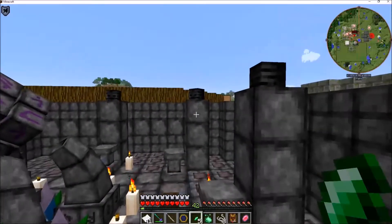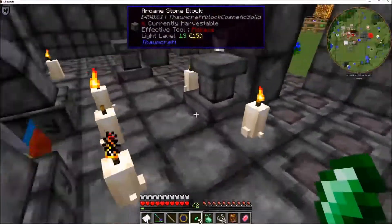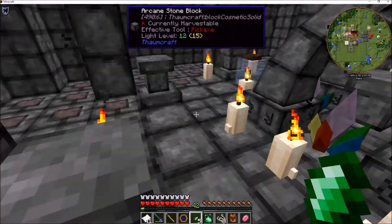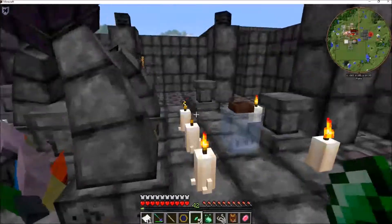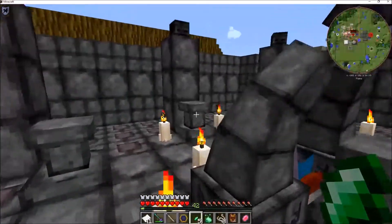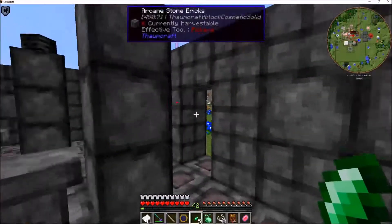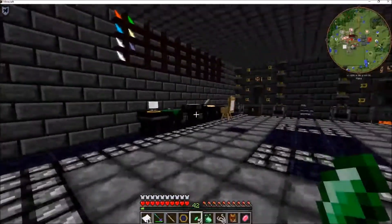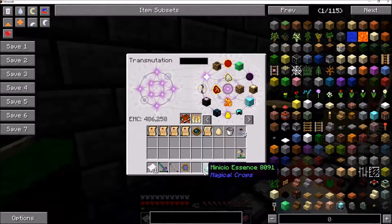I've also gone ahead and finished upgrading my infusion area. I built a wall and put paving stones of warding around the outside of it. Because when I'm in here doing things, I don't want creepers or zombies or skeletons or anything of that nature to come wandering in here or spawning in here and making my life miserable while I'm trying to accomplish arcane things.